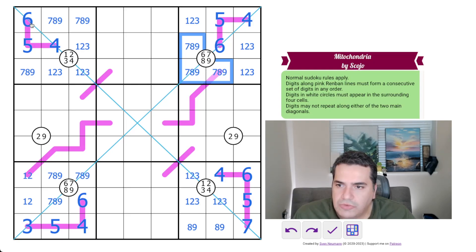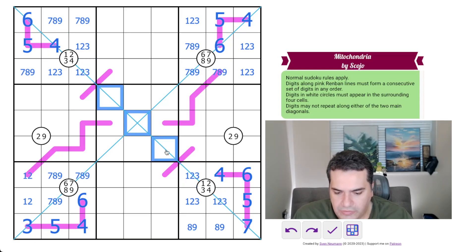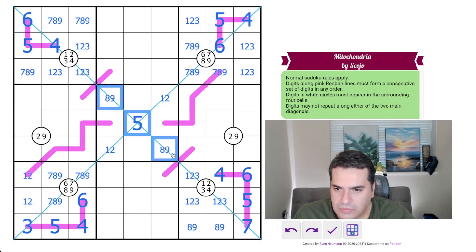Looking at the diagonals: we've got one, two, three, four, six, seven on this diagonal, leaving us with five, eight, nine. On this diagonal we've got seven, eight, nine, six, four, three, so we need five, one, two in here. The five has to be in the middle since it's joined, giving us eight-nine and an eight-nine pattern there.